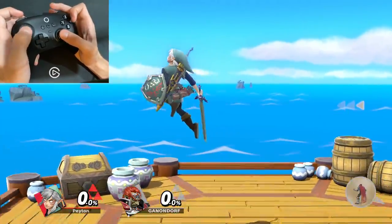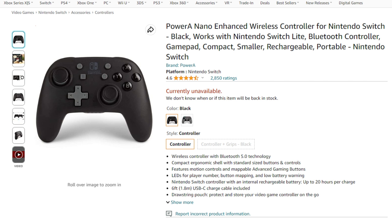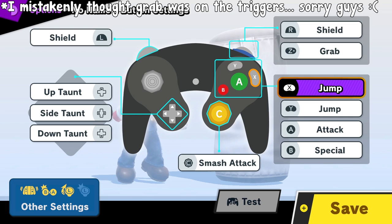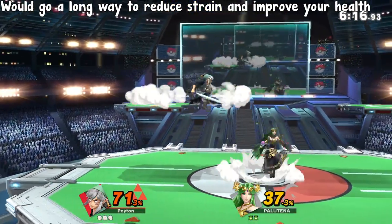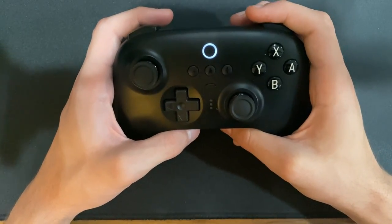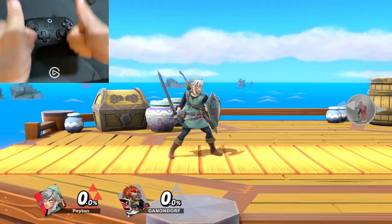If claw or some other grip doesn't feel good for your hand, go back to whatever grip works for you. If you have small hands and struggle to hit the trigger buttons consistently for grab or shield, firstly consider buying a smaller controller, but also maybe rebinding grab and shield to one of the other shoulder buttons, or maybe to a face button, would go a long way to reduce strain and improve your overall health. Overall, just use a control scheme that feels natural and comfortable to use — your wrists and fingers will thank you for it.